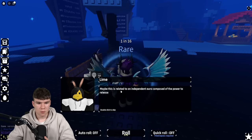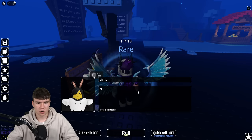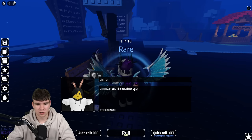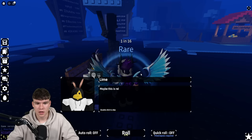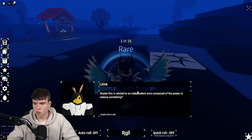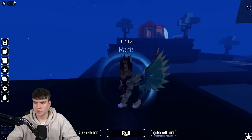Now, I've already accepted this quest. But when I speak to Lime now, it says something like: maybe this is related to an independent aura composed of the power to release something. So pretty much, they talked about like an altar or something like that at the end of an obby. We pretty much need to go ahead and do something with this in order to complete this quest.